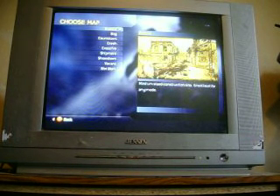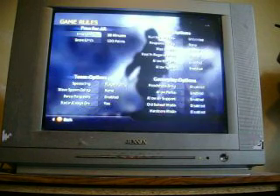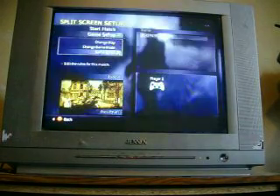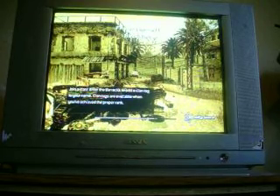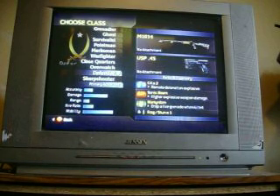Alright, for the glitch you have to go to Backlot. Try to pick a gun with a C4, because that's how you do the glitch.